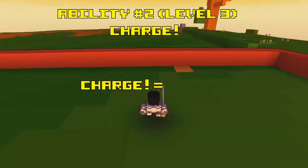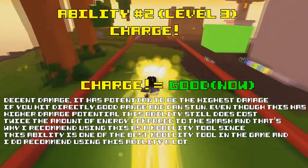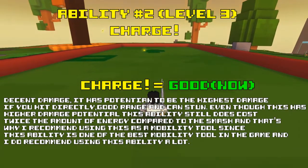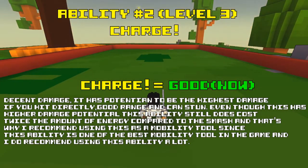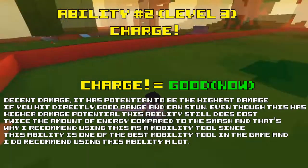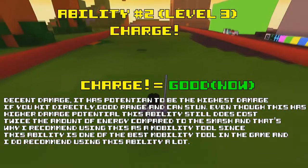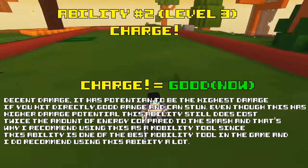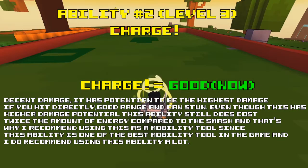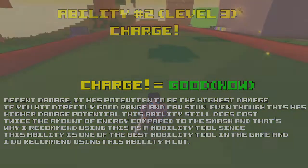Overall, I changed this ability's rating to good. The damage is not the best, but it has higher potential damage than Smash. It covers a lot of ground when you activate it and it can stun. It is a really good mobility tool and it can do really high damage if you hit the enemy directly. Still, I would recommend using this ability as a mobility tool. The damage is good but if you don't hit the enemy directly, miss, or hit a wall, it will take longer than the Smash to come out. This ability also costs a lot more energy than Smash, and the crowd control is not as good. Still, use this ability to move from dungeon to dungeon because this will make you run even faster than mounts. And if you want to move effectively, use energy regen for more dashing.